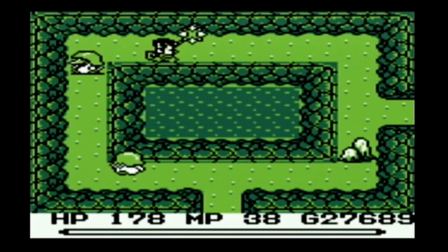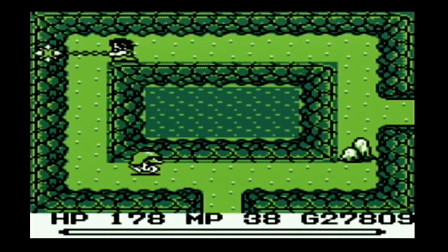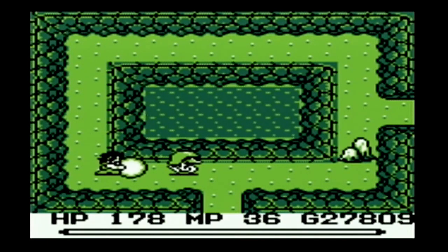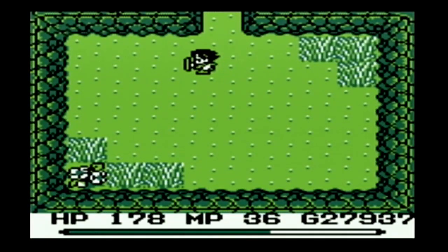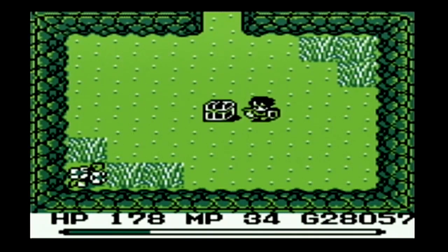We went north to go to Wendell, but if you go east like two more screens, there's an island with a bunch of seahorses. If you just defeat the seahorses, an elixir will appear — just like if you defeat the rabbit here, an elixir will appear.